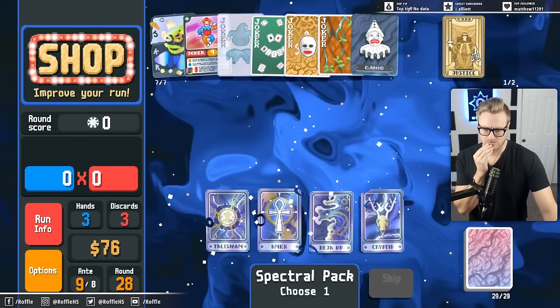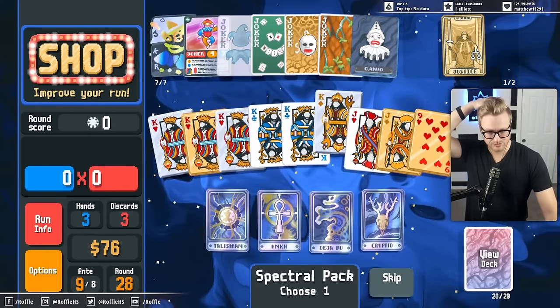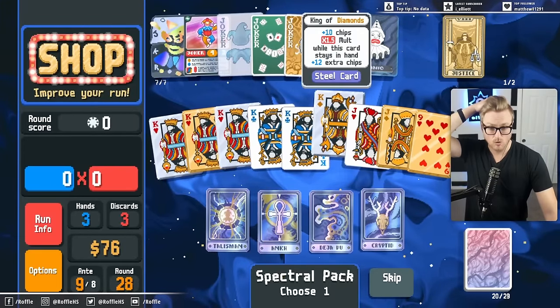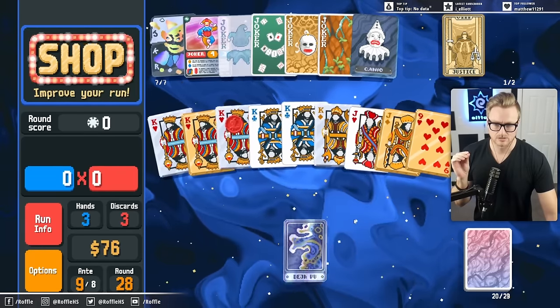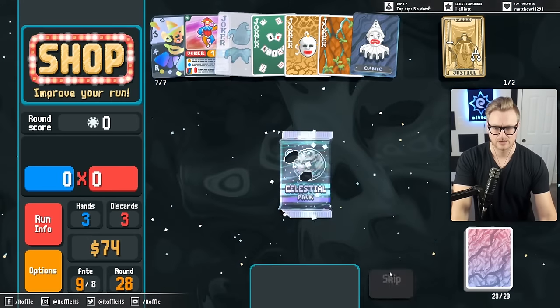Spectral pack. Cryptid on... I would love to... I want to spread my suits around a little bit in case we hit a hearts are debuffed boss. I hit the Deja Vu - that's better, right? Okay, we need to start copying that, and only that.